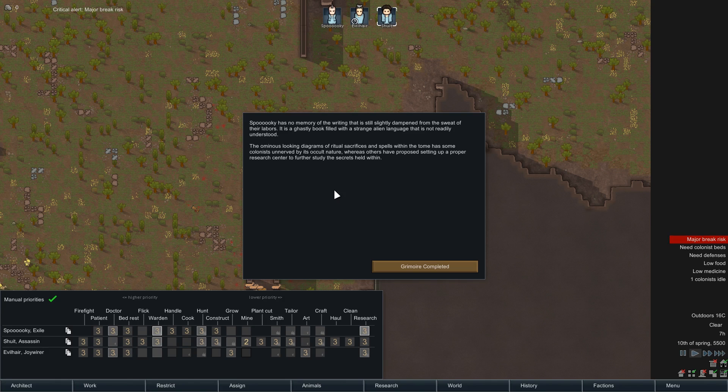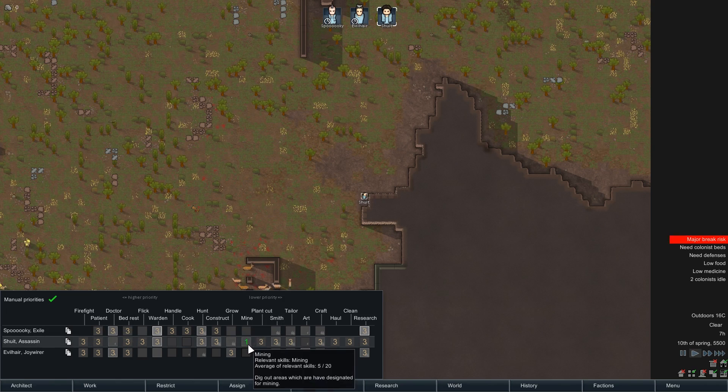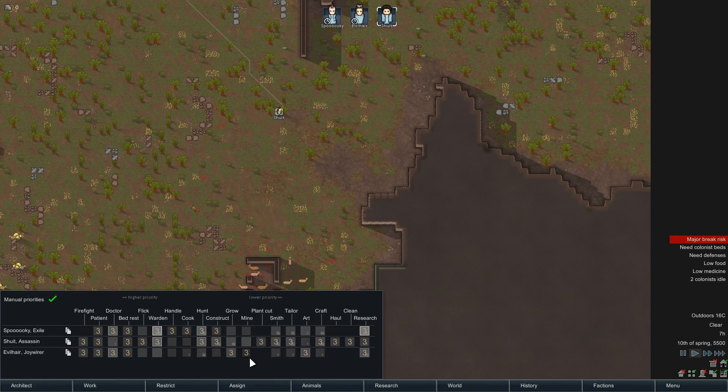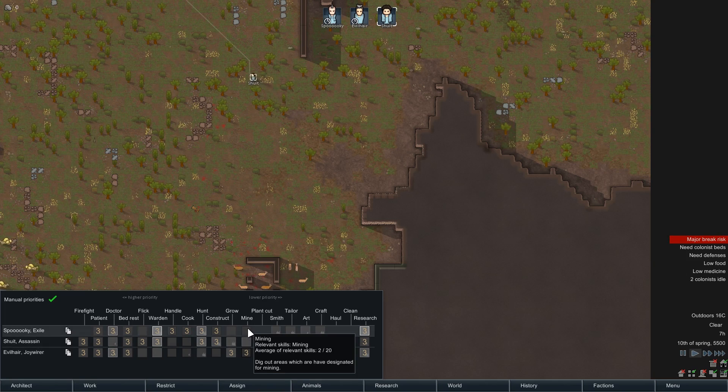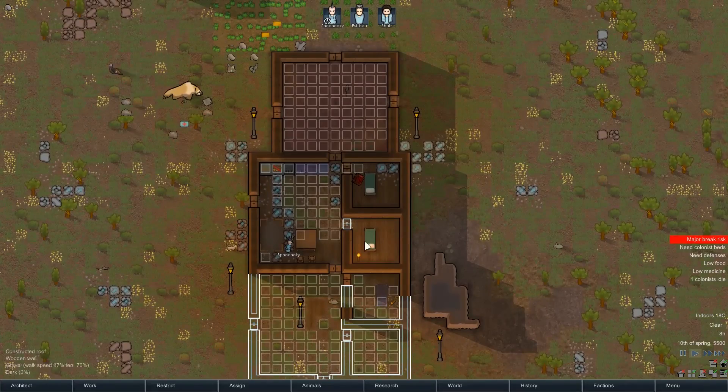The game reports: 'Still slightly dampened from the sweat of their labors, it is a ghastly book filled with a strange alien language not readily understood. The ominous diagrams of ritual sacrifices and spells within the tome have some colonists unnerved by its occult nature, whereas others have proposed setting up a proper research center.' All right! Stop mining everyone. Evil Hair, you can do some mining later. Spooky, you do the research.